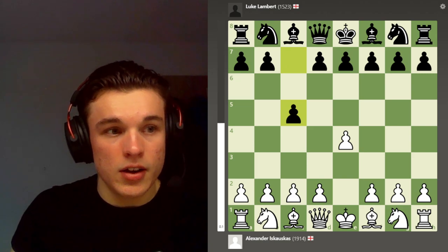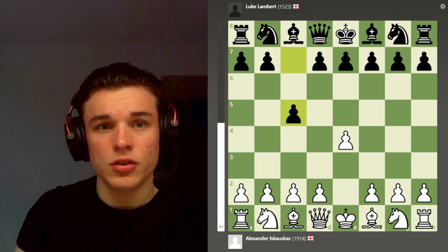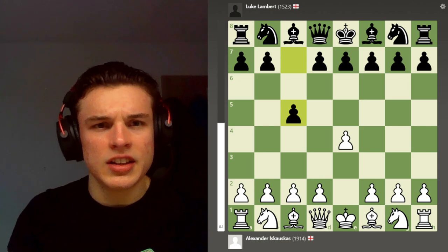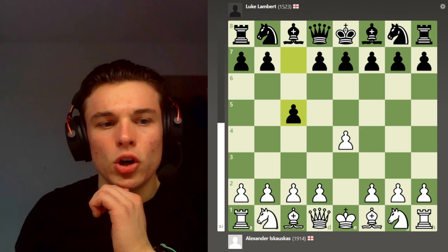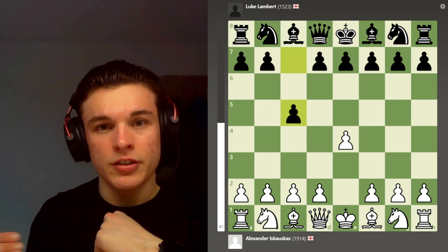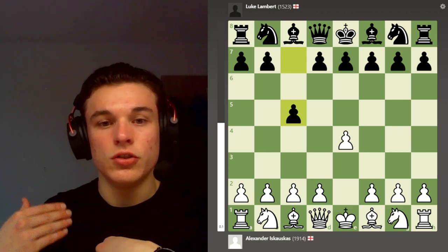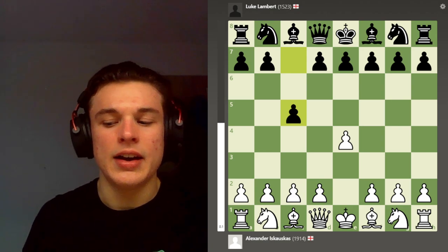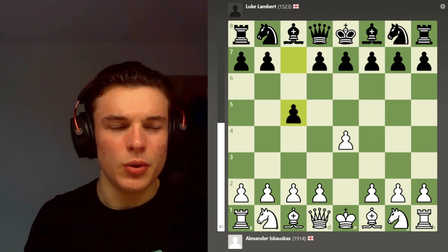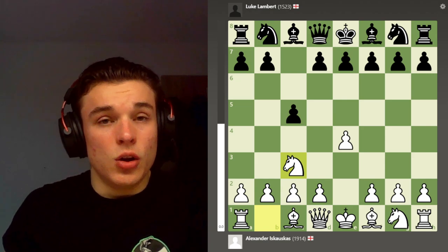My opponent plays c5, which is already quite confrontational especially considering the rating difference, but I think it's a good strategy for lower rated players. When I've played against higher rated players, my typical strategy is to really get at them, because otherwise they're going to slowly outplay me.